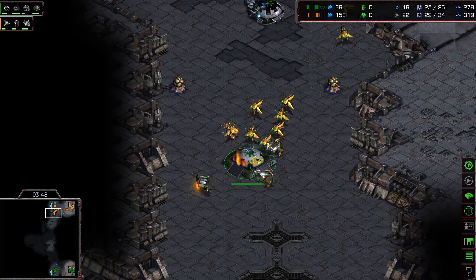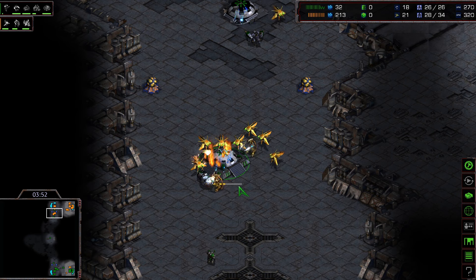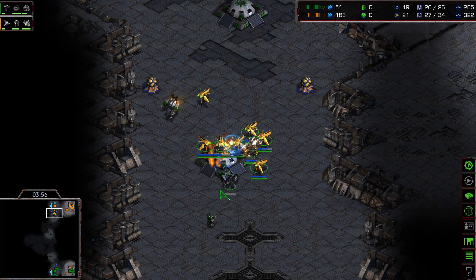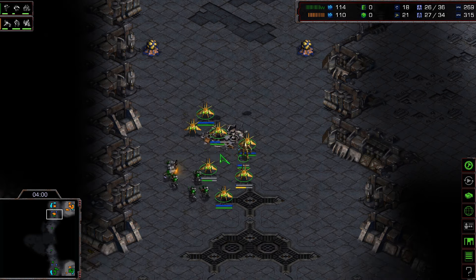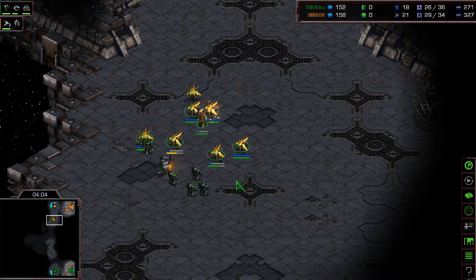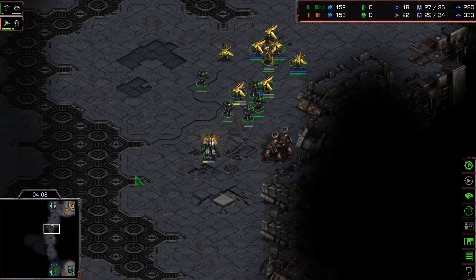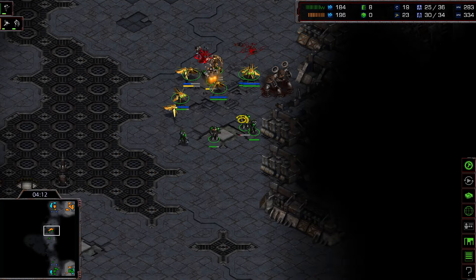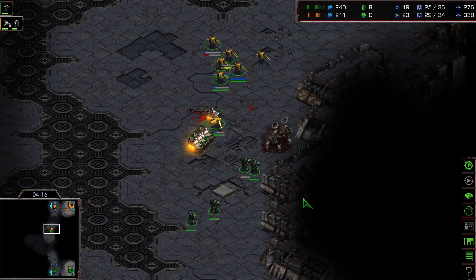The Protoss is in serious trouble as the second zealot needs to be produced. The Protoss decides to attack the bunker with all forces, taking heavy damage. The bunker holds briefly but is eventually taken out and the SCVs pull back. Great micro war in the early game — Flash knows the zealot is really strong and tries to target it.